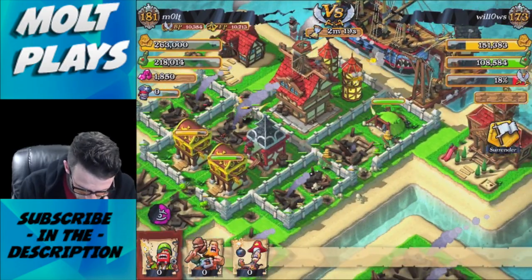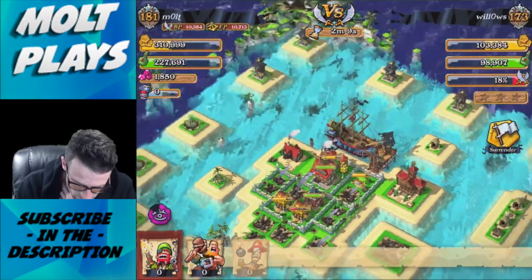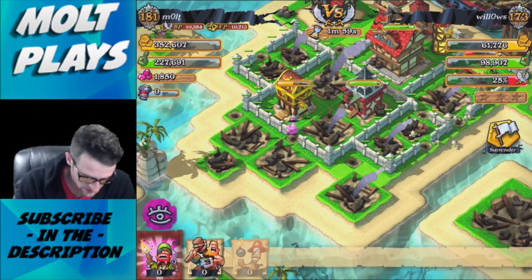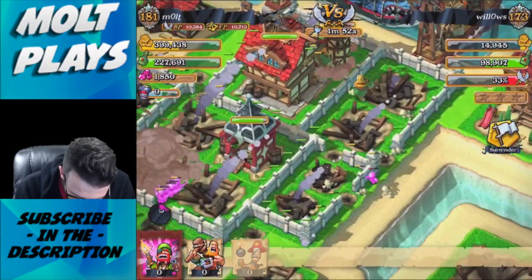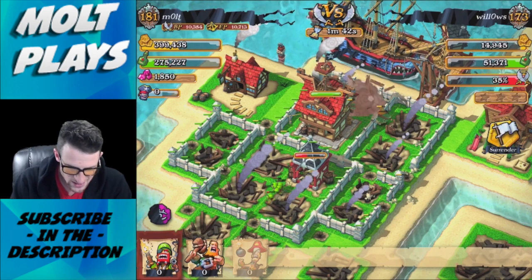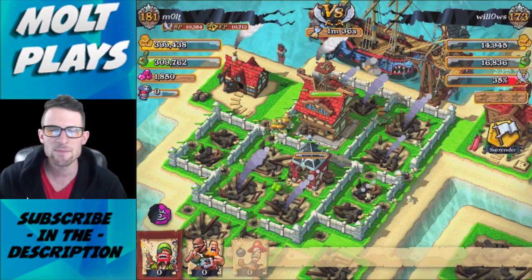The gunners down here are going to take out all that gold for us. Our brutes are doing a good job distracting those gun towers. His ship is up there doing work from the top of the base. I need to figure out how to tell whether resources are in the mines or the storages. This brute is going through that wall taking out all his storages in the center - this is going to end up being a great raid for loot.